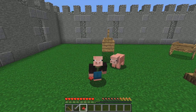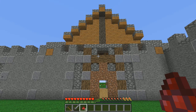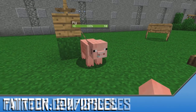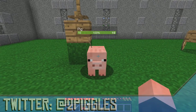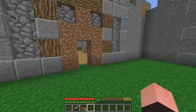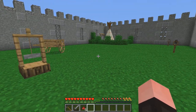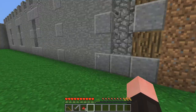Hey everybody, I'm the Pigglesworth and welcome back to CevTech Agents. Hanging out here in the courtyard with my good buddy the Work Pig. In the last episode, we did a little bit of work on the chateau, got a little bit of area set up in here, got these different presses going, and now we're getting close to where we're going to have to experiment with the totemic stuff.